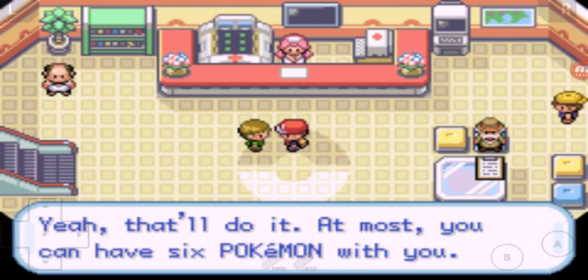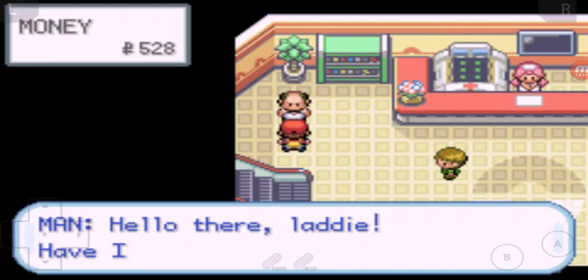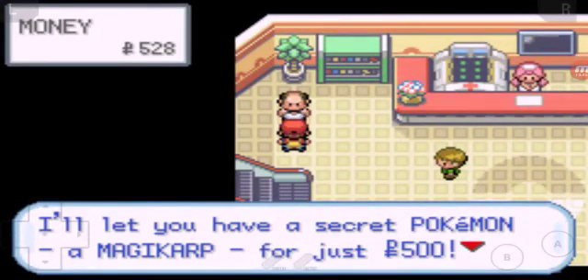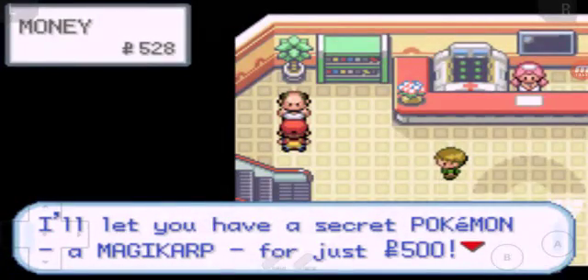I have a deal for you - I just put a secret Pokemon in the marketplace. I'll let you have a secret Pokemon just worth 500 dollars. It's better than catching one - they're usually really low level so I'm gonna go for it.